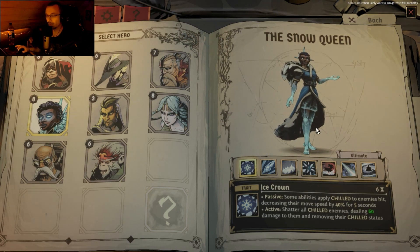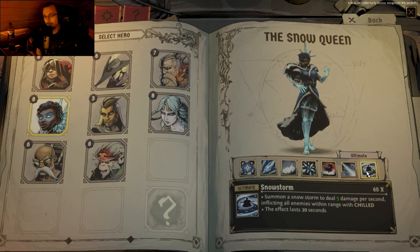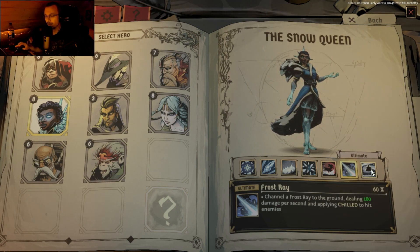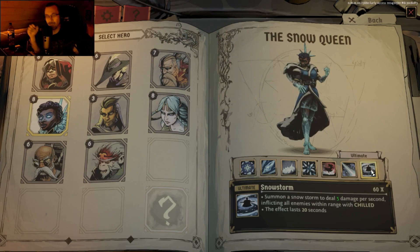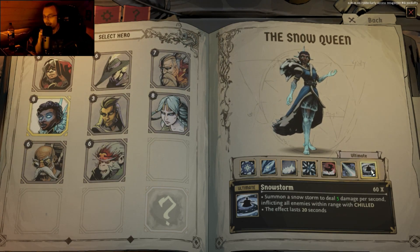That was it for Snow Queen. I've seen her second ultimate ability just like with Scarlet. I think Snowstorm actually is a lot better than Frost Ray. Frost Ray against a singular enemy that just stays still is really good — or against multiple enemies since we can move it a little bit. But you saw how good Snowstorm is against the second boss — it just wipes out everything if you go to the middle and trigger it there. Really goddamn good.